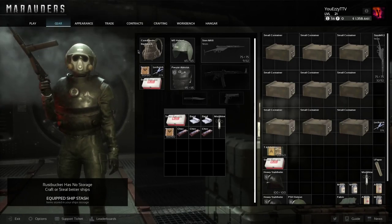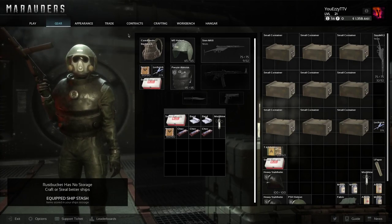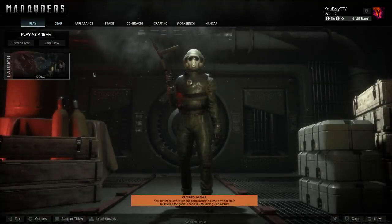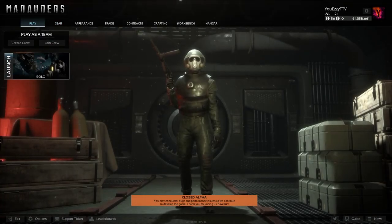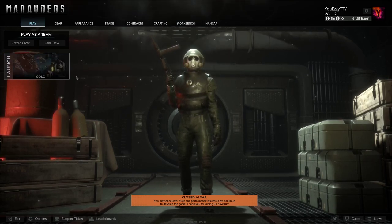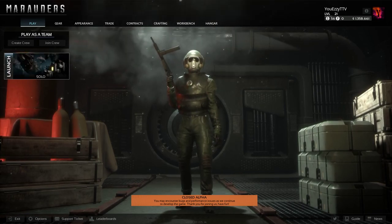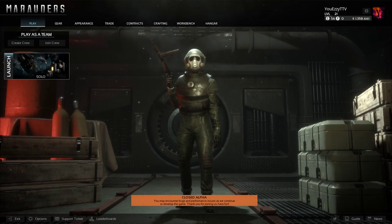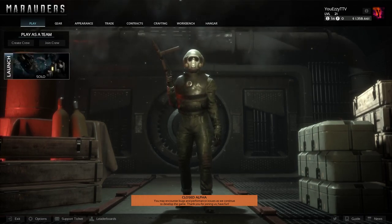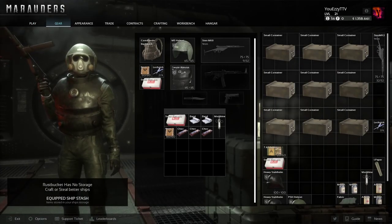Hey, what's up guys, welcome to a new video — a Marauders money guide. We're gonna start straight away. There are just two or three maps in the game: one with the big spaceship, one with the big asteroid you can loot, and one with nothing. We're gonna be looking for the ones with the space stations.